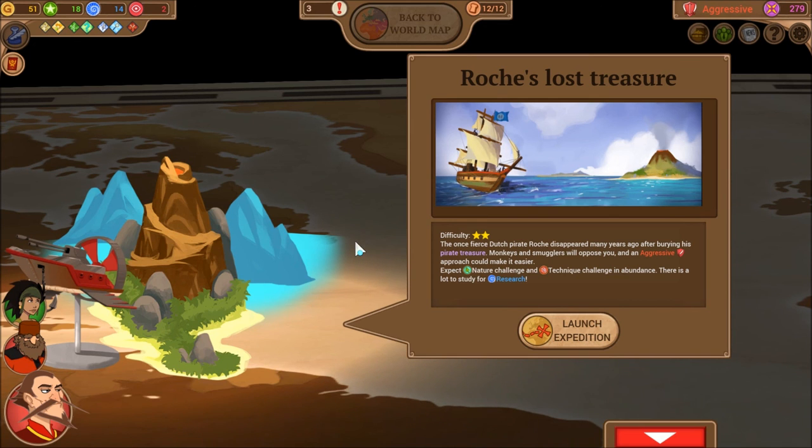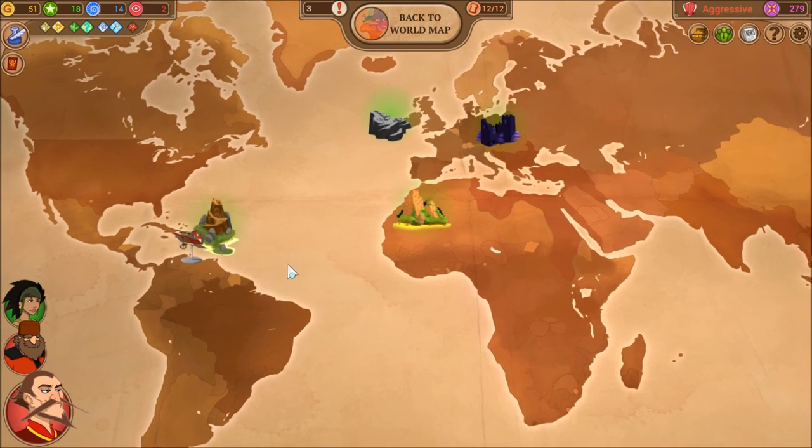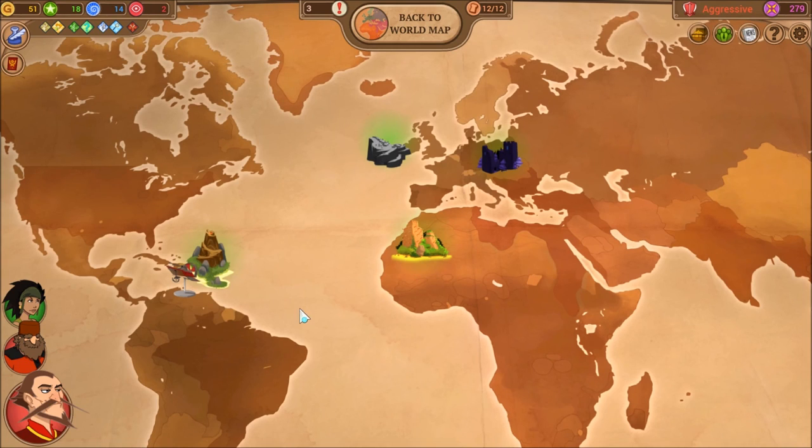To wrap up Part 1: we covered the battle system and how to spend your resources. If you've been following along you should have finished your first island, bought your research papers, gotten tokens to upgrade research, and be ready to go. If you have an aggressive team you'll want to go to the Caribbean Island with me next time. This is Cyrus signing off — see you guys soon!